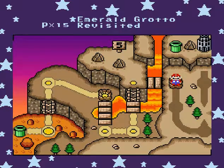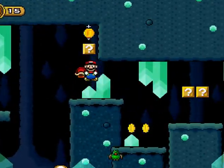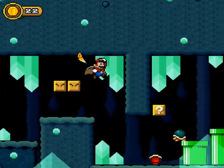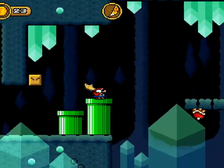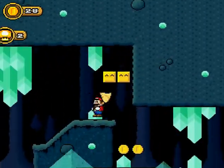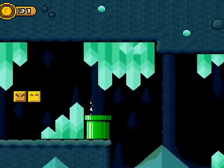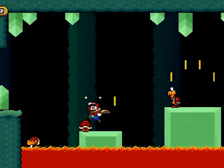Okay, our first double exit of this world — Emerald Grotto Revisited. So once again, two exits we want to be on the lookout for. Try every pipe, be on the lookout for anything unusual. Oh, island music! Again, like we did with the last world, if I can't find the secret exit I may just do it off-screen.